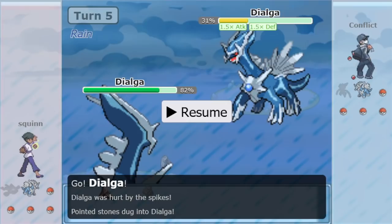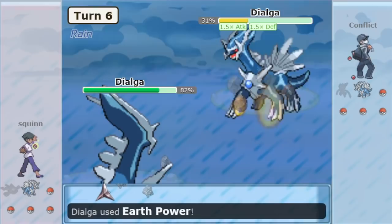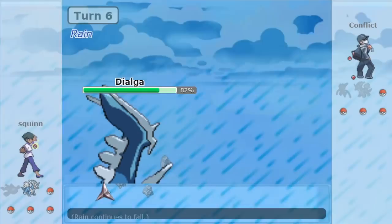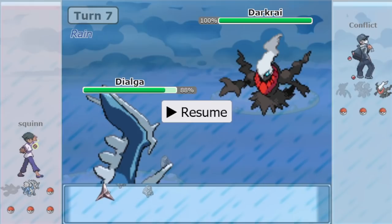Squinn is about to make it 5-5, assuming his Dialga is faster, and Draco turns this Bulk Up Dialga into dust — or Earth Power. Good move, great coverage, and being able to hit Dialga super effectively is much preferable to dinking away with Dragon Pulse or minus-2ing yourself with Draco. It's now 5-4 and Squinn has a healthy Dialga. In comes Darkrai — a classic component of DOS offense. When you sacrifice a Pokémon for hazards, how do you tangibly regain that one-Pokémon-down advantage? Well, you sleep something.